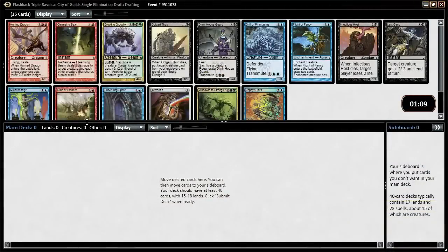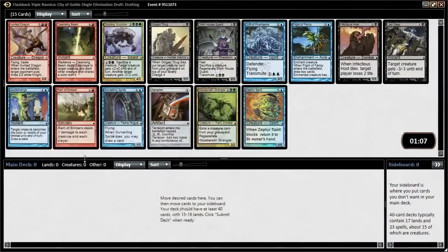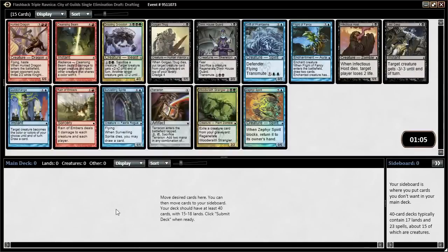All right, everyone, Seth, probably better known as Saffron Olive, and it's Rough Drafts time! This week, after months of toiling through subpar formats, we finally get a good one. This one isn't 9th edition or 8th edition or God forbid Kamigawa. We actually get to play a sweet format in Triple Ravnica.